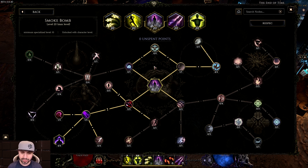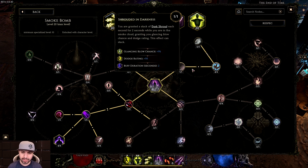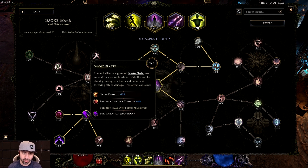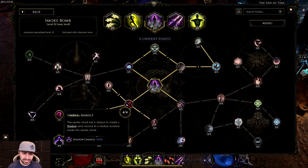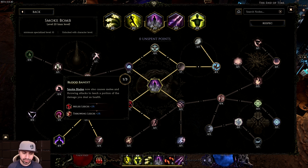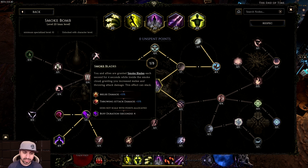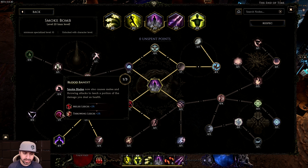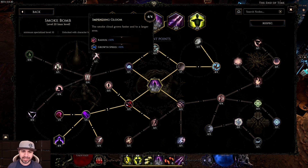Moving on to Smoke Bomb — you can actually do this a little differently, but I'll show you my preferred route. You want one into Shrouded in Darkness, four into Rapid Concealment, four into Impending Gloom, five into Lingering Fumes, one into Smoke Blades, one into Blood Bandit, and four into Umbral Assault. I like a very big radius and growth speed on the cloud. If you don't care about that, you can save those four points and instead put two into Blood Bandit and two into Smoke Blades for more throwing damage and leech.